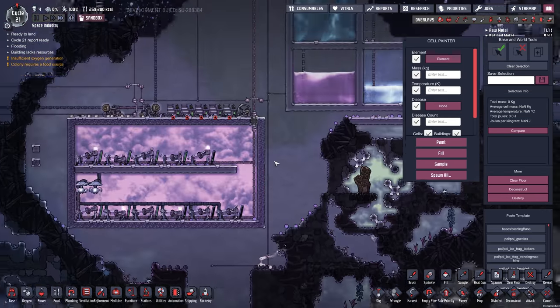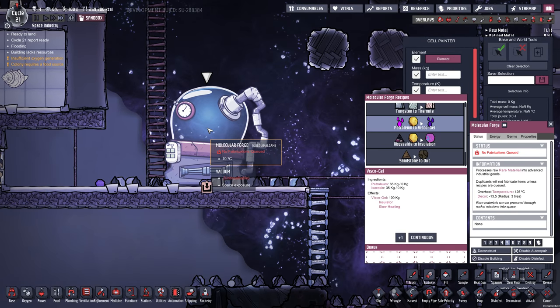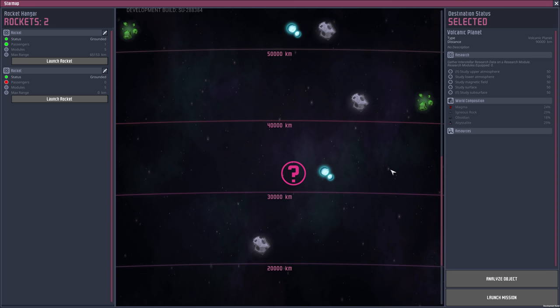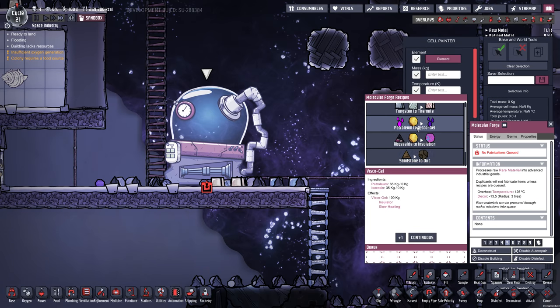What else is new? The Molecular Forge. There are new materials that you can get on some of the new planets. In the star map, all these planets near the top start out as question marks and you'll have to go discover what's at them, but you'll be able to find these new materials which are used in the Molecular Forge.